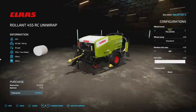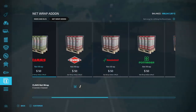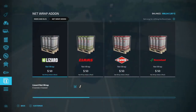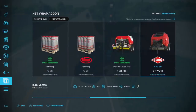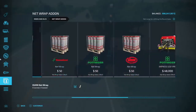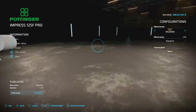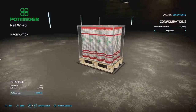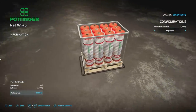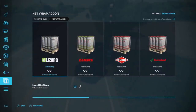DD Mod Passion has done the exact same thing for the Net Wrap Add-on, so square balers and round balers have all gotten some goodies today. There are branded versions as well: Lizard, Klass, Claas, Pöttinger, Vicon, and more. You can just choose whatever you like — I don't think you have to use the brand-specific one, it's just for aesthetics. So if you've got your Pöttinger round baler, you can get Pöttinger net wrap. Really cool mod — hopefully we see something like this on consoles soon.